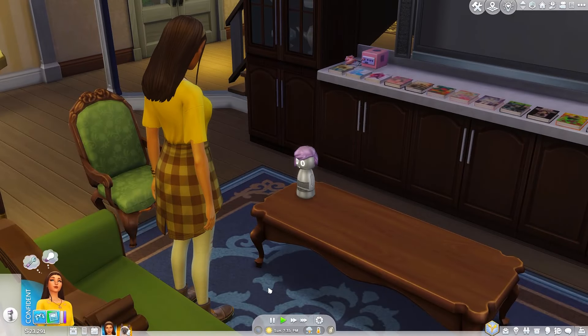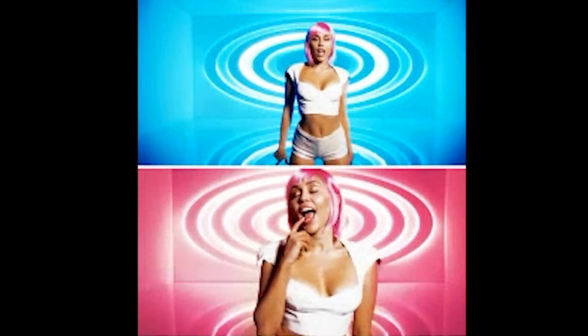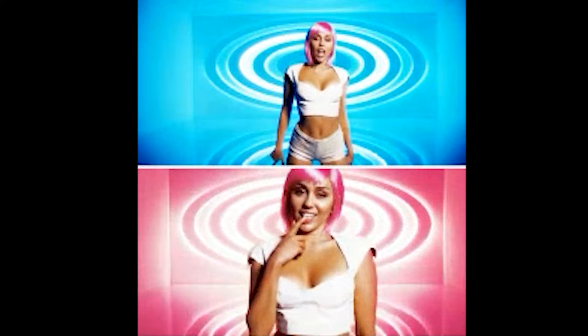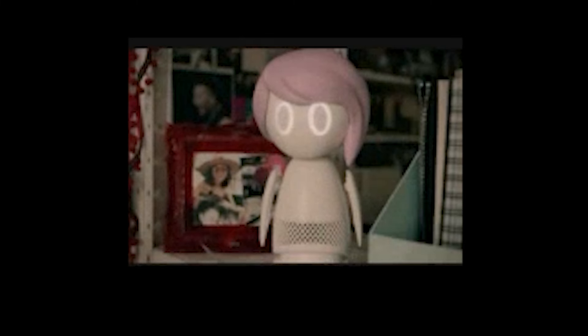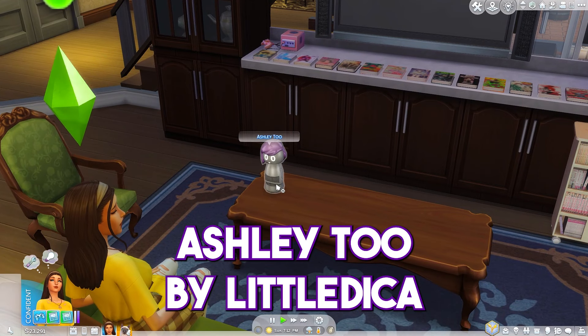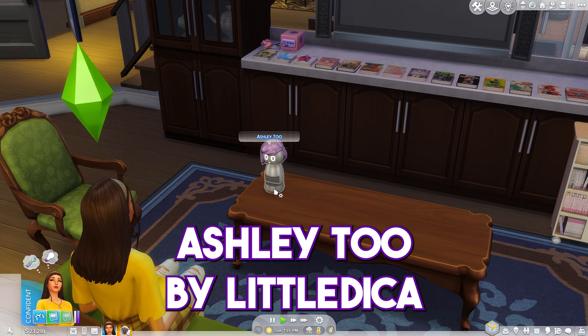This mod is much more exciting if you've actually watched Black Mirror. There's an episode with Miley Cyrus where she plays Ashley O, who is a mega-famous pop star, and so famous she has an AI robotic doll cloned after her personality, conveniently named Ashley 2. And now you, too, can have your own Ashley 2 in The Sims 4.